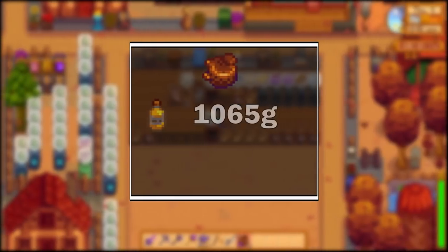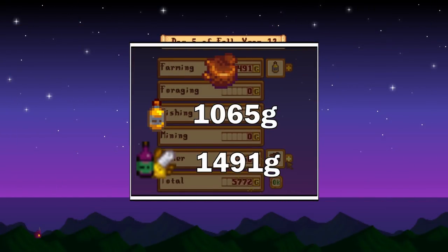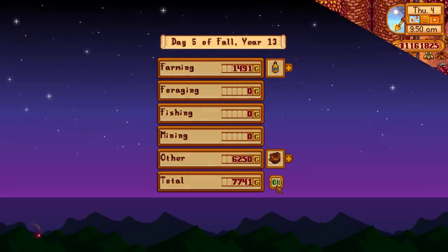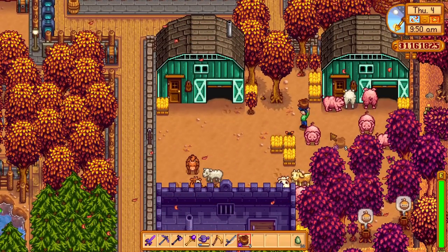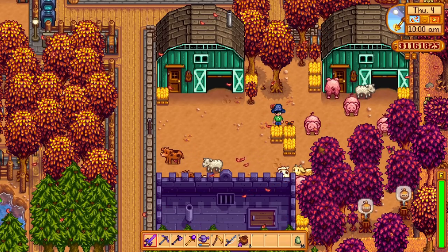When processed, the truffle oil's price is 1,065 gold, while with the artisan profession it can go up to 1,491 gold. So with a lot of pigs and a lot of truffles, you can earn a huge amount of gold daily, making your income skyrocket.